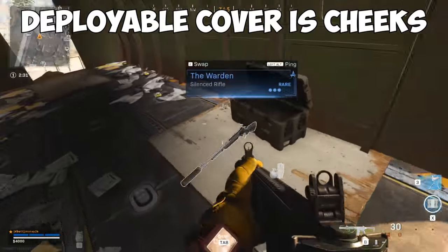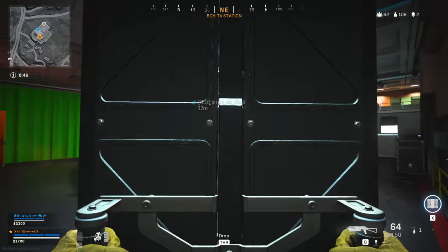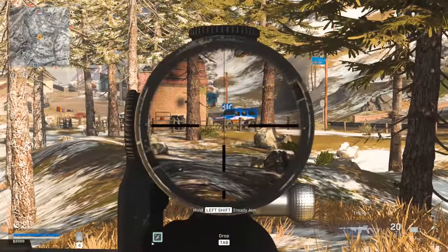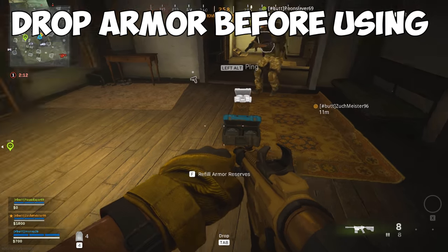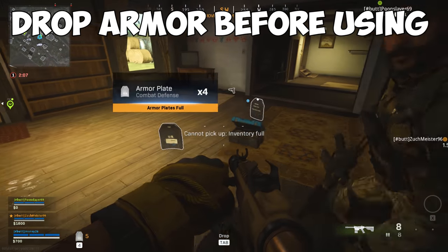Deployable cover is kind of underwhelming, to be honest. It doesn't really have much use unless you're in desperate need of cover in an open field. One good thing I'll say about it is using it to mount and lessen your recoil on far away targets is pretty neat. Armor boxes are exactly what you'd think — they refill all your reserve armor slots. To maximize each use, drop the armor from your inventory before using it to give extra armor for your teammates.